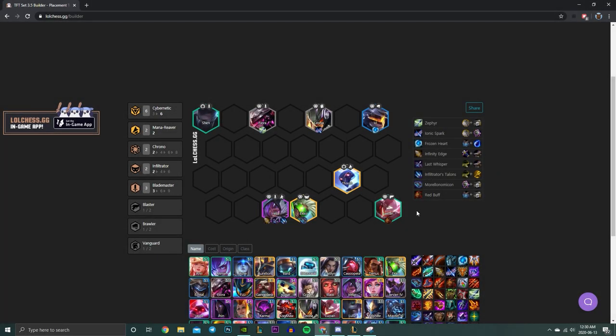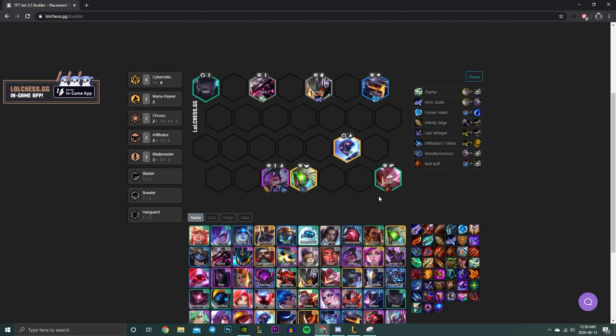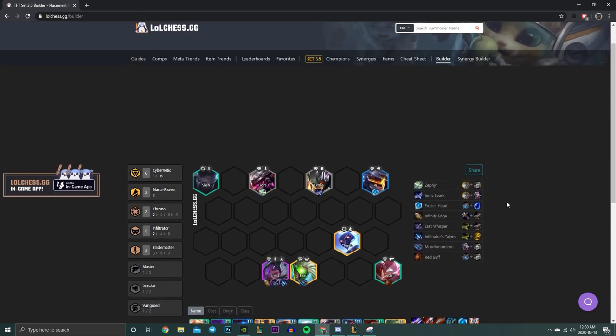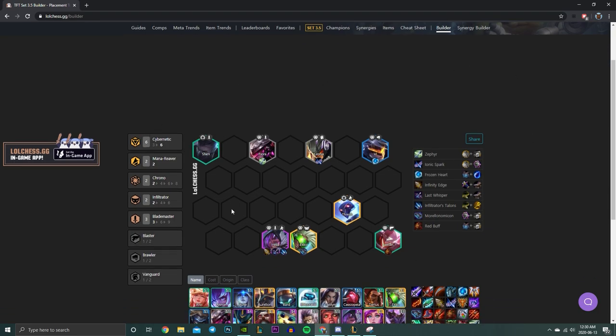Yo, ladies and gentlemen, my name is Adam Moose and in this video I'm going to go over how to play the new Cybers in Set 3.5. Before we get into the gameplay, I want to run over what you're looking for when playing Cybers. I actually get an infiltrator spat in the game - for Aurelia that's probably the best item you can get. If you want to go first you kind of need the infiltrator duo. For Aurelia you really want the Last Whisper IE combo.